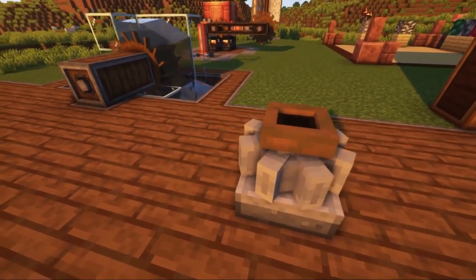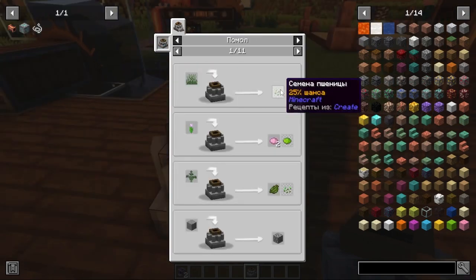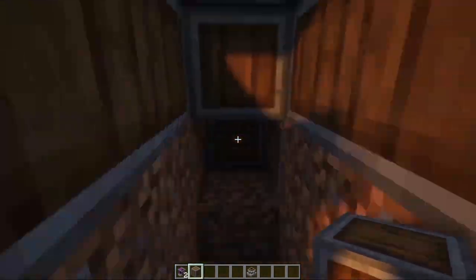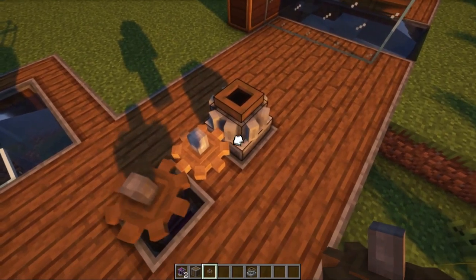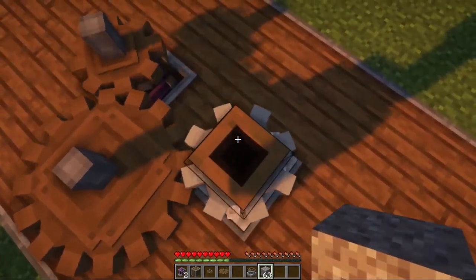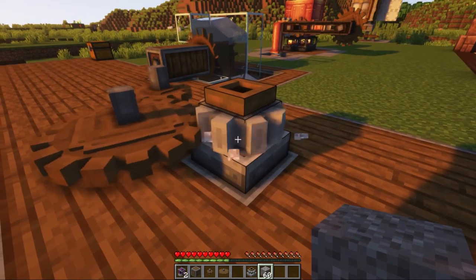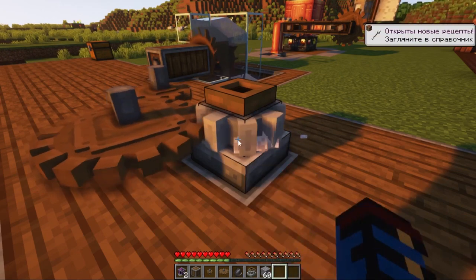The next mechanism is called a millstone. Here is its recipe: you will need gears, an andesite casing, and a block of stone. This mechanism can turn some objects into others, but it is not a full-fledged crusher because it cannot crush ores for double resource output. The millstone can be powered in two ways: the first is through the entrance from below, and the second is more interesting — note that the side part looks like a gear, so you can power it with ordinary gears, both small and large. You cannot just put objects in it — they need to be dropped exclusively into the top hole. During the crushing process you will notice small particles showing the mechanism is working. Right-click to pick up the produced resource — in this case, flint.